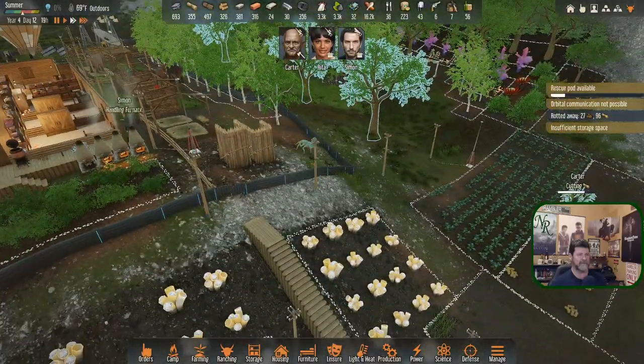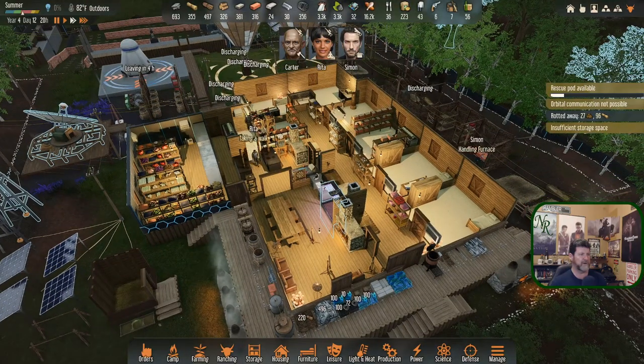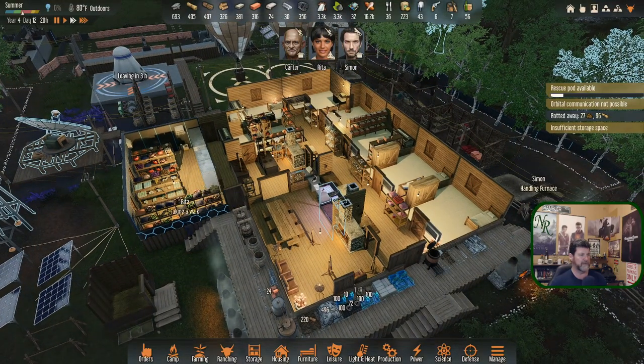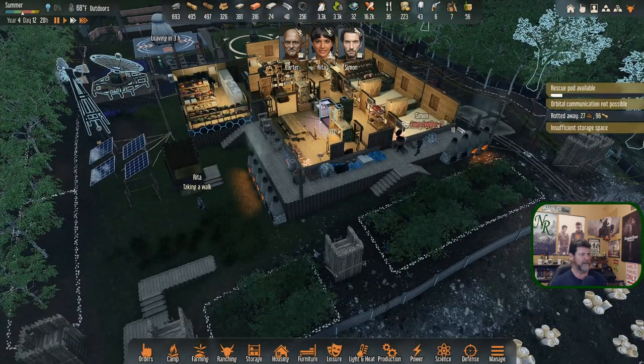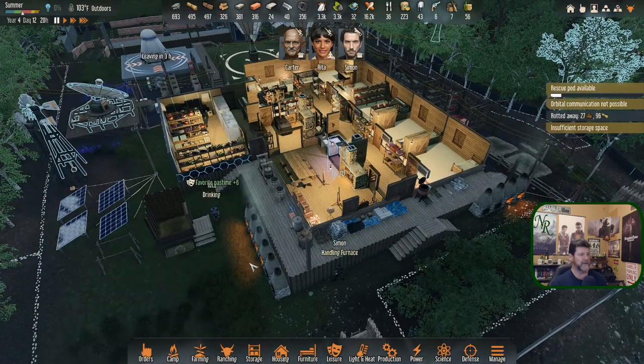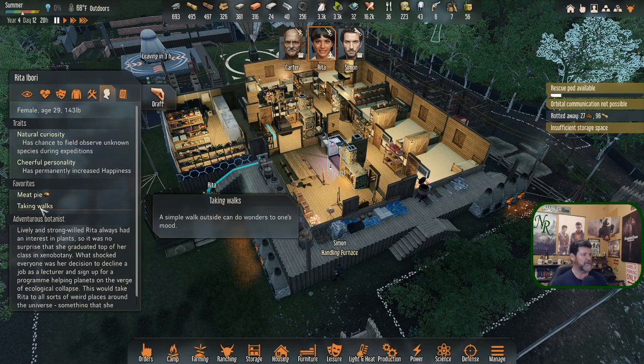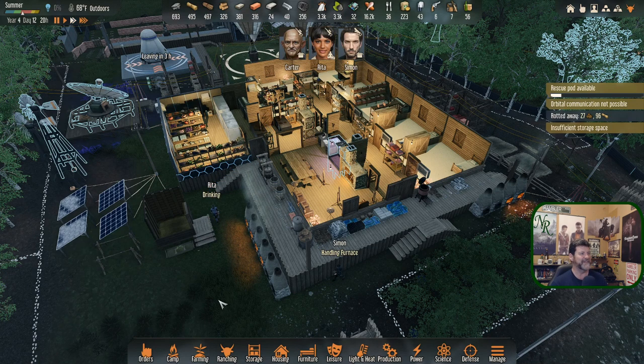Carter's almost finished. Rita's taking a walk — which is only good for a plus six... plus nine, and your favorite pastime is really taking walks, Rita. Well, there you go. Didn't realize that. Three hours left for Simon — I think we're going to call this done before something happens. Simon's transporting that back.